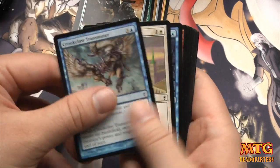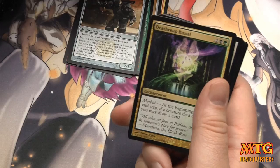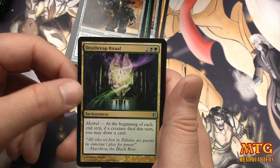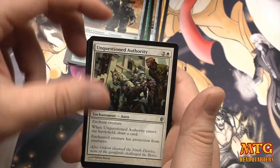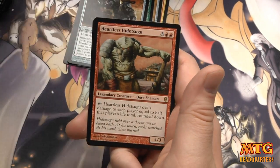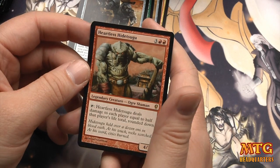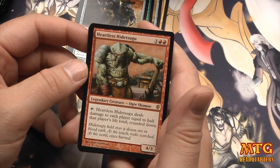Thank you again MTG Card Market — I can't thank you guys enough for your support. If you need anything, singles or sealed product, please just check them out. Death Reap Ritual, Unquestioned Authority, Peace Strider, and Heartless Hidetsugu — a five-drop 4/3: when it deals damage to each player equal to half that player's life total rounded down. Yowza. Another Lurking Automaton.